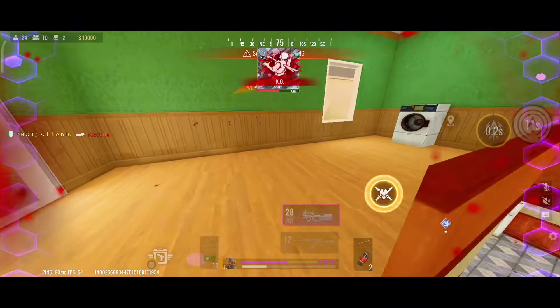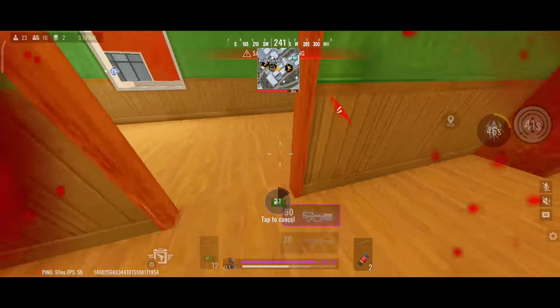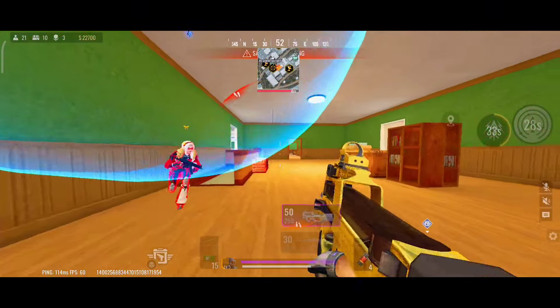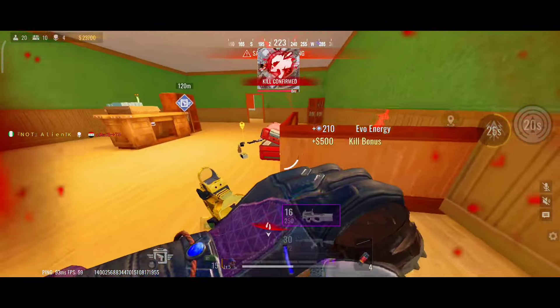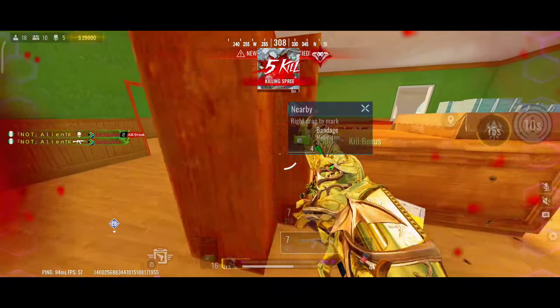Tip 2: Perfect your hip fire. In the fast-paced world of Bloodstrike, there's often no time to aim down sights during close encounters. This is where hip fire becomes your best friend. Make sure you're comfortable firing from the hip, especially with weapons like SMGs or shotguns that excel in close-range situations. Equip a barrel attachment that enhances hip fire accuracy and practice in the game's fast-paced environments. Mastering hip fire will allow you to react quickly and keep your enemies guessing, making it easier to secure those critical eliminations.